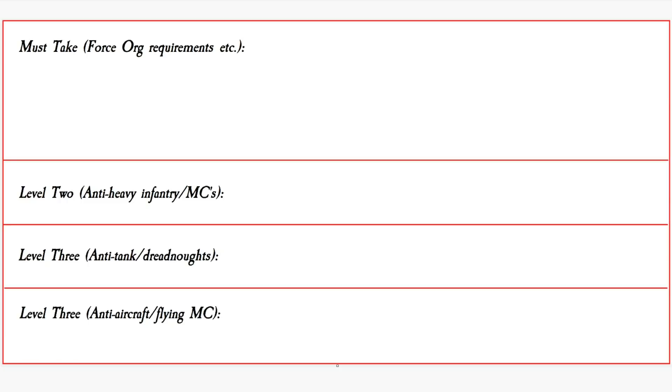My rule of thumb is an additional scoring unit per 500 points once you hit over a thousand points. Level two is the next thing I will generally try and take after I've fulfilled my basic requirements in any list. Something that can kill Terminators, something like Castellax, a Monstrous Creature. Level three — that's your anti-tank dreadnoughts. You'll often find that level two and level three crossover, but if I have to pick between the two at a low points game, I generally lean towards level two because a level three unit like the Leviathan Dreadnought is very unlikely to pop up sub-1200 points.